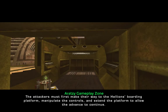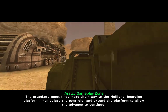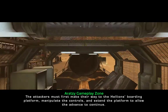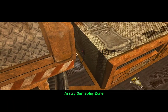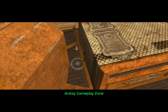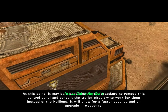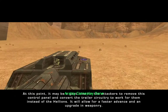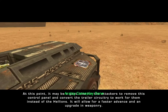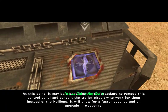The attackers must first make their way to the Hellions boarding platform. Manipulate the controls and extend the platform to allow the advance to continue. At this point it may be a good idea for the attackers to remove this control panel and convert the trailer circuitry to work for them instead of the Hellions. It will allow for a faster advance and an upgrade in weaponry.